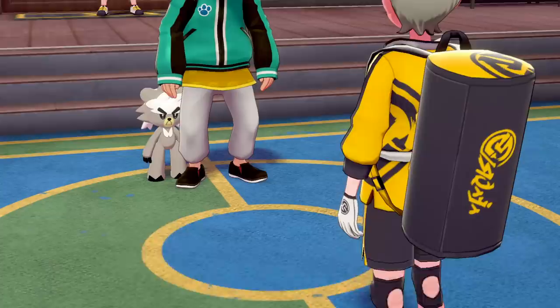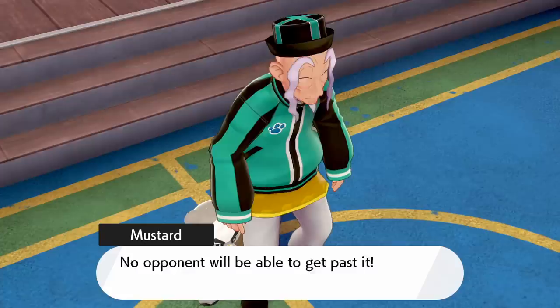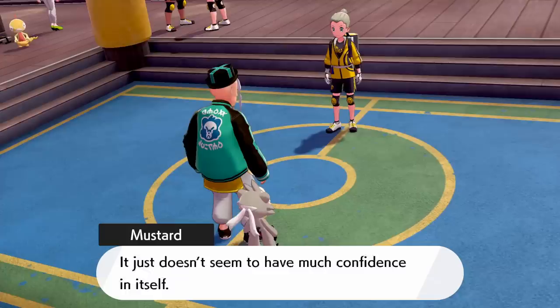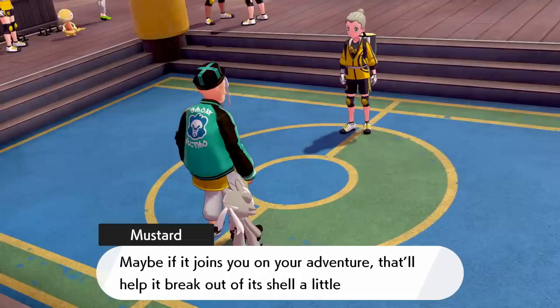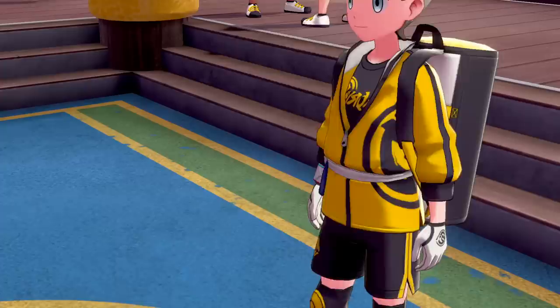Okay, that was a little overdramatic. Our first and literal only objective from Mustard was to look after Kubfu and to build trust and its confidence by making it our best friend. He even explicitly states that Kubfu hasn't had the chance to explore the world outside the dojo because it's so shy. So releasing it out into the wild where evil Drapion and Bouffalant and, worst of all, Chansey are lurking is probably the most inhumane thing I've ever done in a video game.